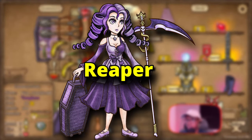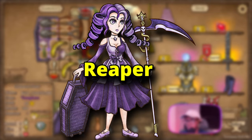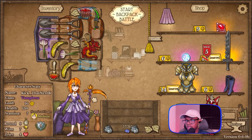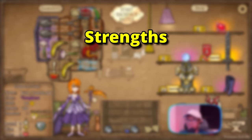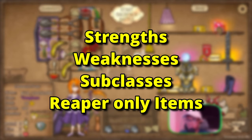The Reaper is the second class added to Backpack Battles, and has been a popular choice for many players. It differs from the Ranger in many ways, so in this video we'll talk about what makes it so unique, which includes its strengths, weaknesses, subclasses, and items that only the Reaper can use.